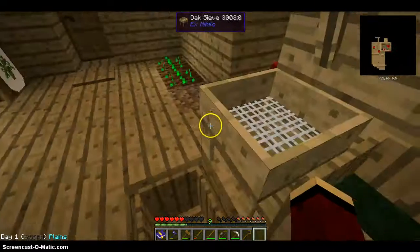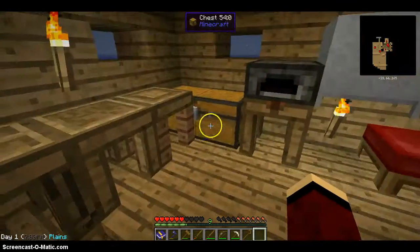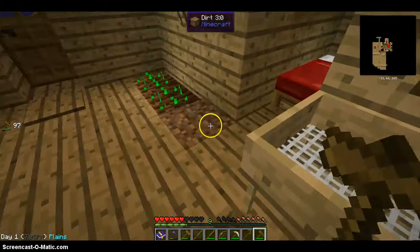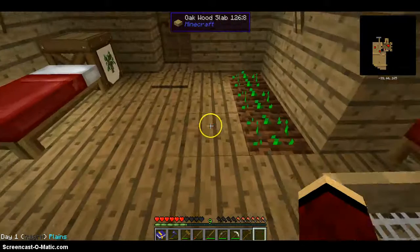That's just how you make lava in Sky Factory. If you need some other help on Sky Factory, like what you should do for things, just let me know and I'll probably make a video on it.